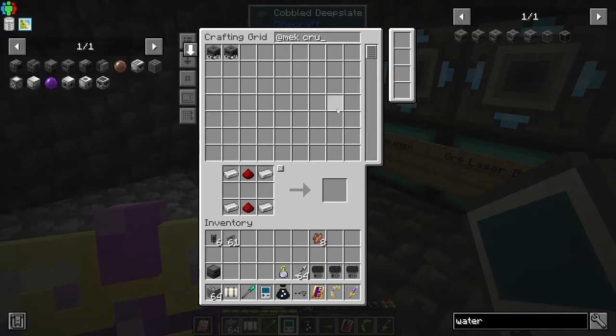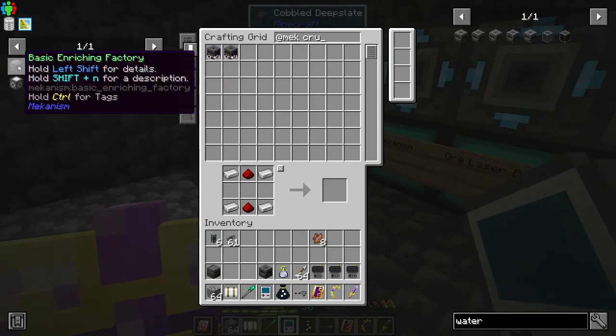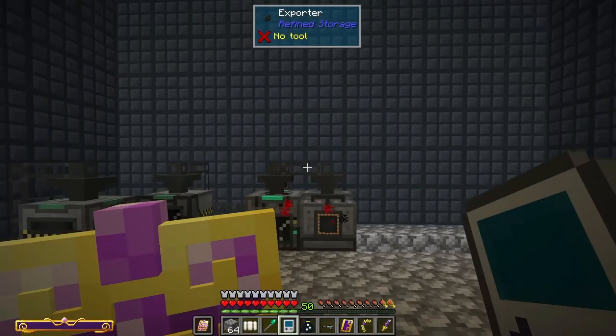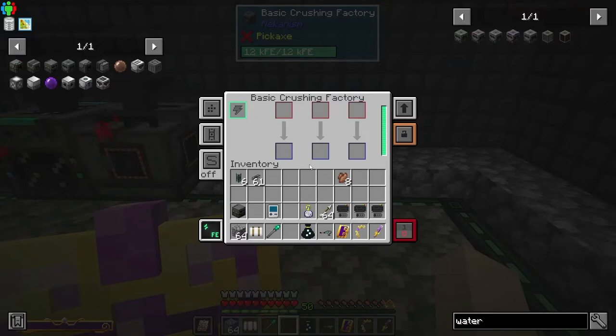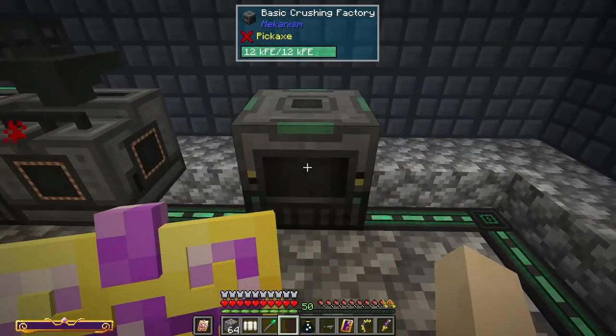The last machine I made was the Purification Chamber. Here are all my steps: Metallurgic Infuser, Enrichment Chamber, and then I started making the basic factories to speed up the process. Once we get the whole process set up I want to give upgrades to all the machines doing auto-processing, then automate making those upgrades.